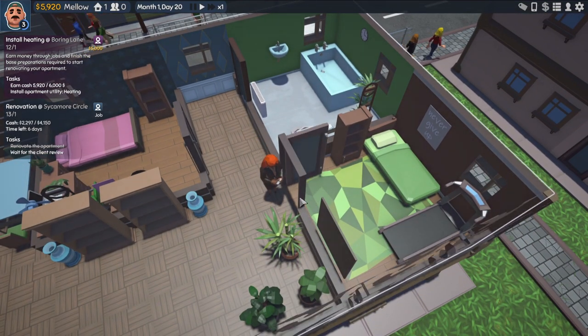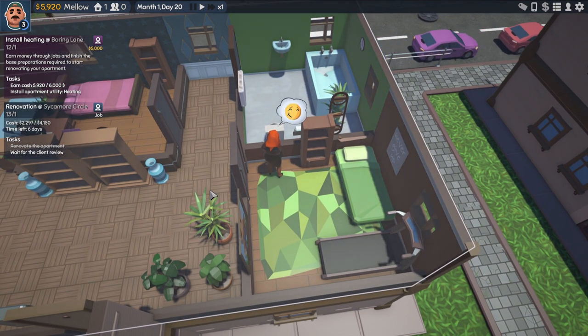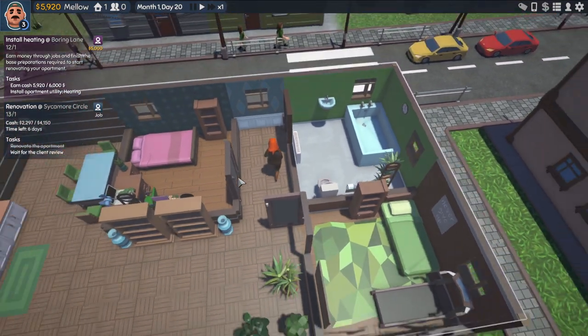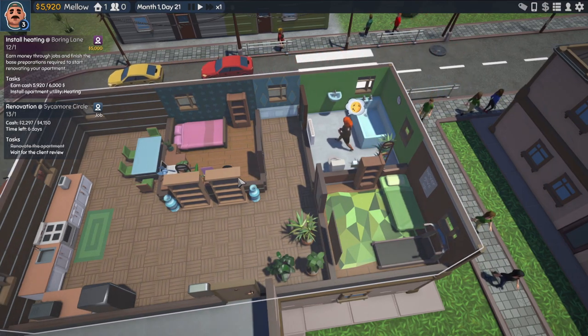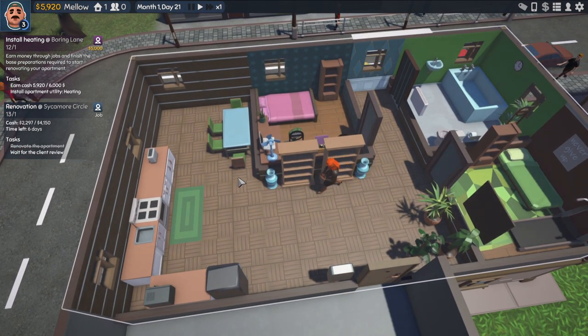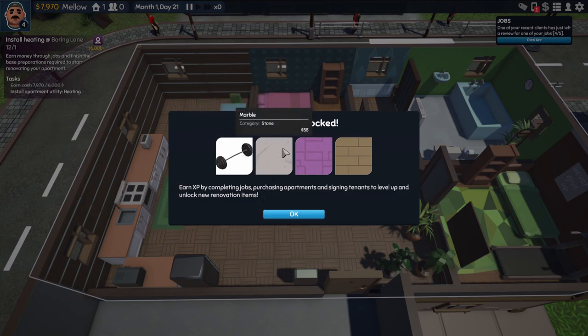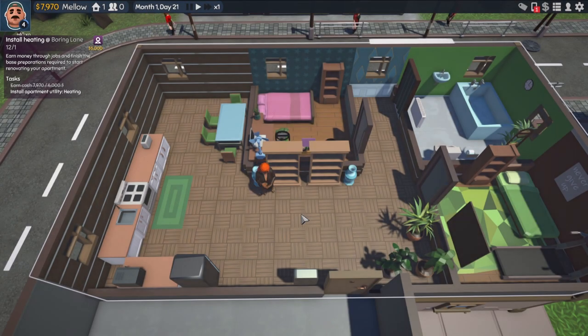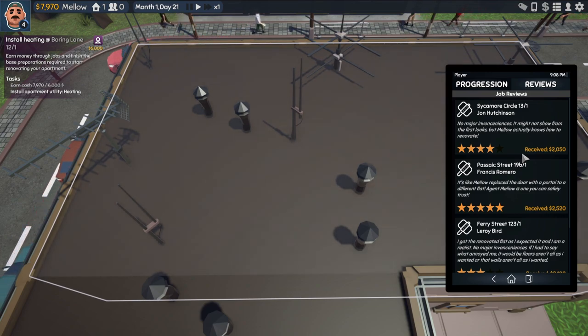Found the toilet in the alley and the sink I just stole from somebody else's deserted apartment. Just give me my review. This has got to be a five star. Just got the little smirk — should be okay. Maybe we'll get a tip again. Oh, we actually got the barbell — we could have hooked that dude up with the bench. He had no weights, he's just going to lay there and look at his poster. Four stars — you suck. 'No major inconveniences. It might not show from the first looks, but Mello actually knows how to renovate.' No tip either.